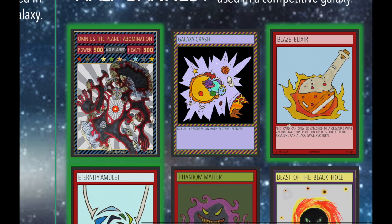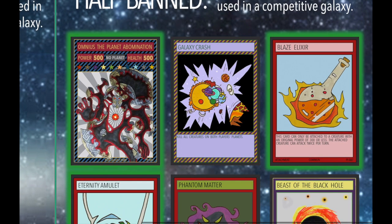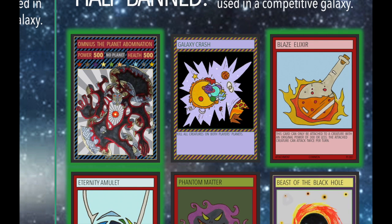Next up is Blaze Elixir. This has been a problem card since I created it — I've changed its ability since set one was released. The reason it's limited to one is because of the planet Barrow: you can attach it to a creature with an original power of 300 or less. However, with Barrow's ability to switch a creature's power and health, you attach it to something like a Death, then switch its stats so it has over 300 power and attacks twice per turn. That's just too strong, so Blaze Elixir is down to one.